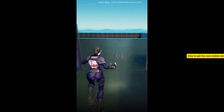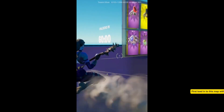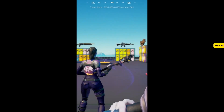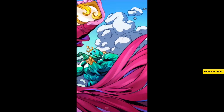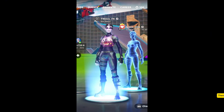How to get the new mobile skin on any device. First, load into this map with a friend. Wait until you're both in the game, then start the game. Your friend stays in the game, and then you want to leave and rejoin for the glitch to work.